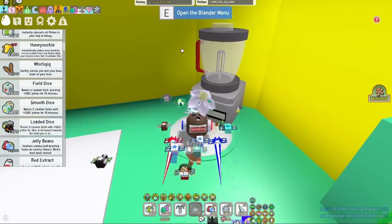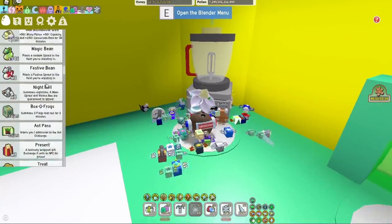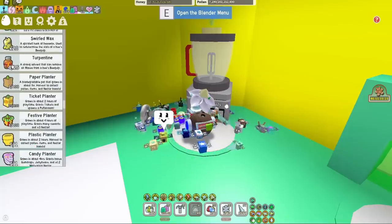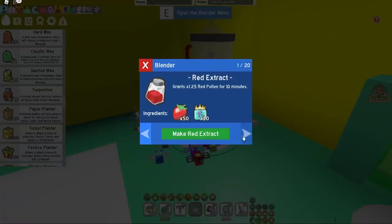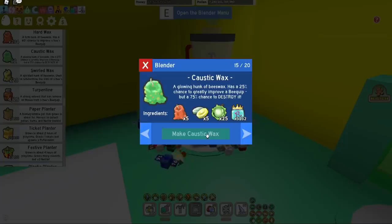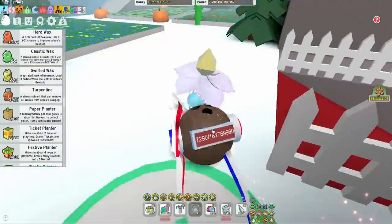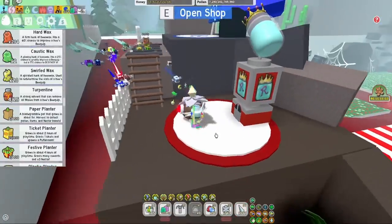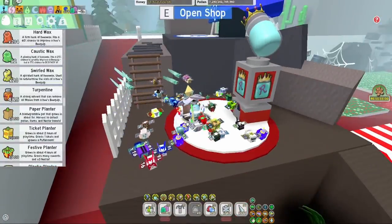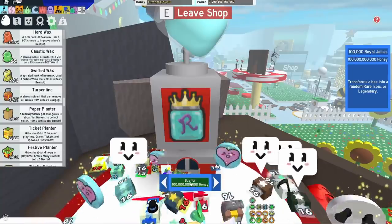We need to do a turpentine first. I've got four and I need five. To do that I need caustic wax, so first we're going to make some caustic wax - but we can't make those because we don't have enough royal jelly. It's 5000 royal jelly just for one caustic wax and I need about 60, so I'm going to need a lot.